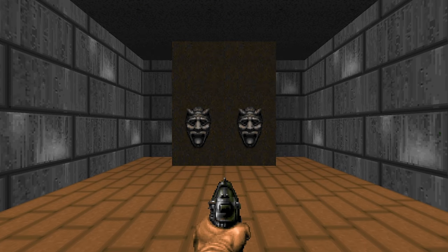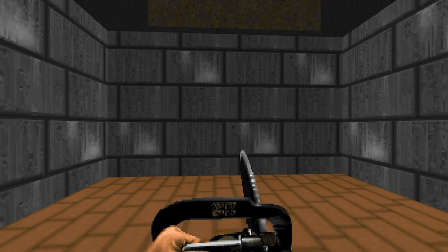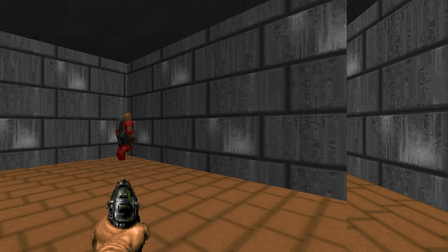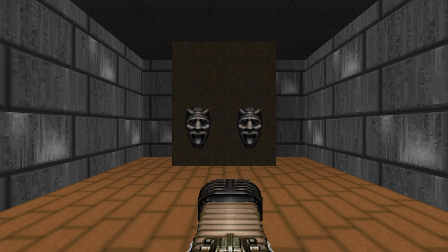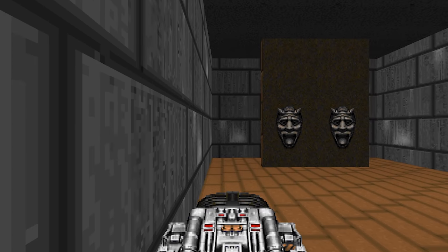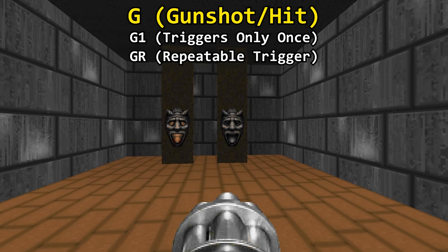Then there are also lines that are activated by hitscan. Hitscan can be your fist, chainsaw, gunshots, pellets, and even monster gunshots. Projectiles do not trigger this activation type, and neither do BFG tracers. This type is referred to as G activations, and has G1 and GR types.